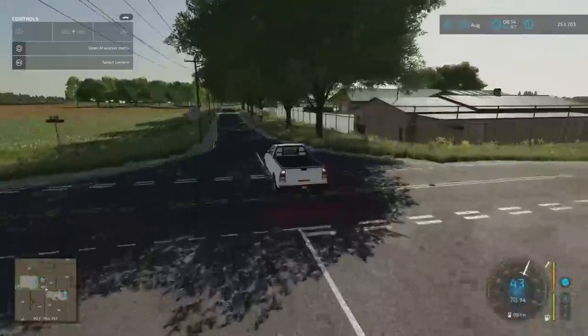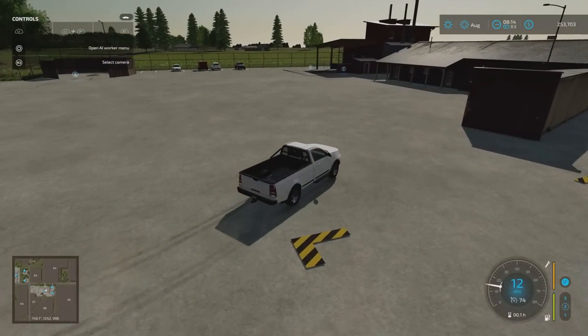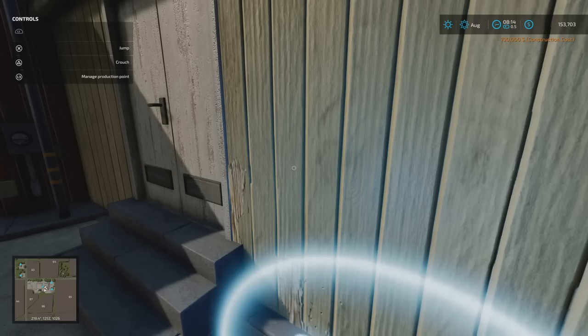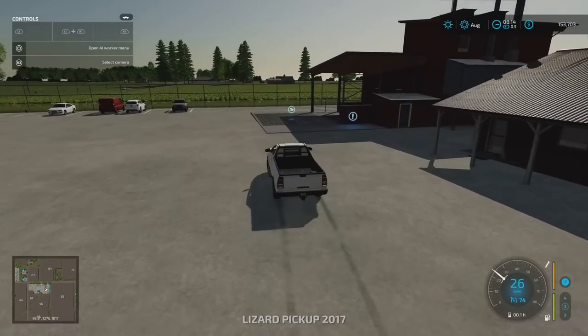Across the road we have the sawmill, which has been tweaked. There's a log drop-off point, wood chips storage and a biomass heating plant sell point nearby. Buying the sawmill lets you set the recipe — you can do planks, or switch entirely to wood chips. It's a one-to-one ratio for logs to wood chips, which works out well. The biomass heating plant is just there alongside it.